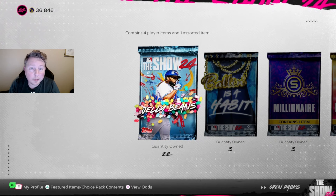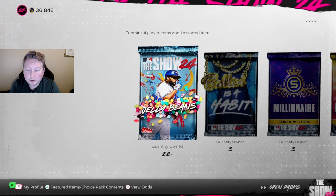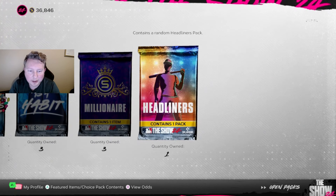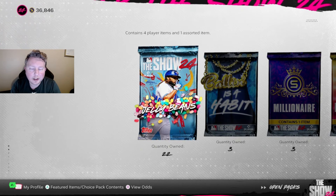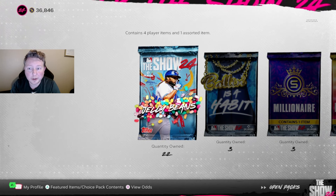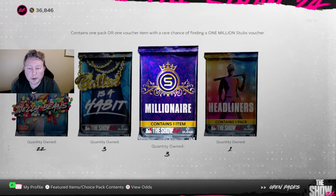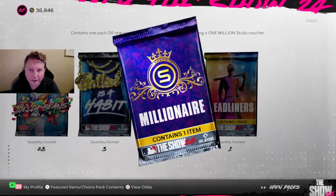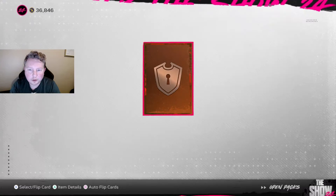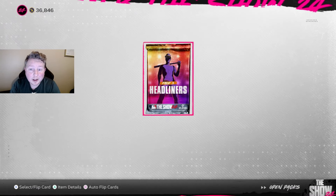With about a week and a half left before ranked seasons and Battle Royale programs turn over, let's open these packs. We have 22 Show packs, three Ballin' packs, three Millionaire packs, and a Headliners pack. We did actually pull our first diamond last stream which was not in the footage - it was Pete Alonso, about the worst diamond you can pull. Also the Millionaire voucher has been discovered now, so I feel a lot more comfortable opening these Millionaire packs.